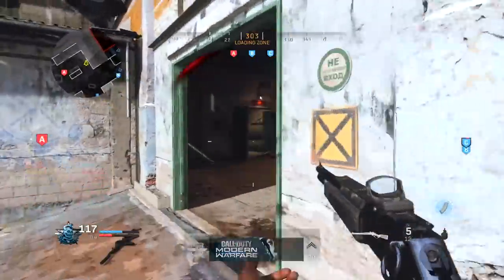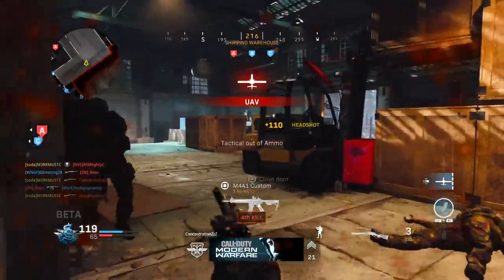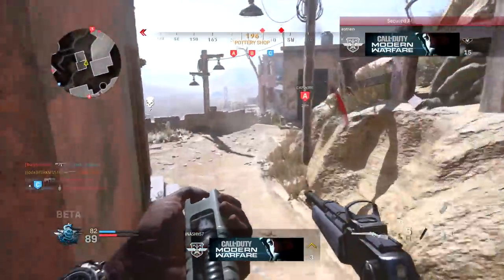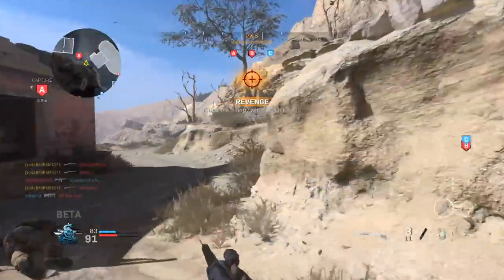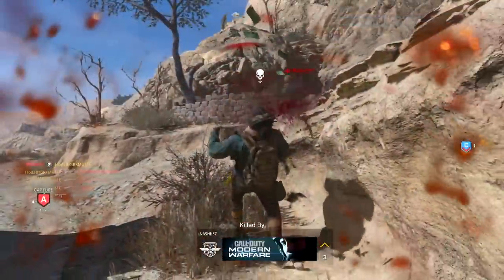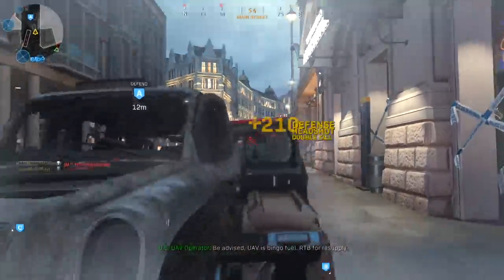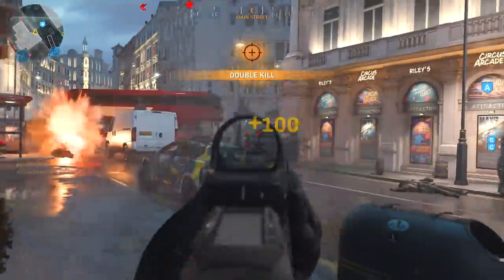Now moving on to the MK2 — this clip was hit in the beta and it was absolutely filthy. I had to throw it in even though it was split. The MK2 is one of those guns that's extremely fun to use — it can be really effective up close but also long-range depending on attachments. It rewards accurate players and it's very satisfying. Both of those clips were hit in core during the beta and since they were split, I decided to try for a clean quad feed in hardcore when the full game came out. I managed to have some luck on Piccadilly.